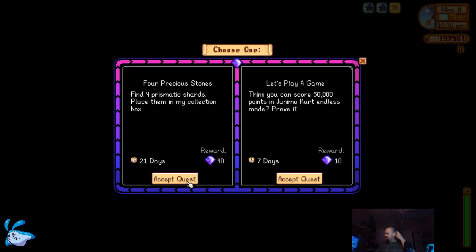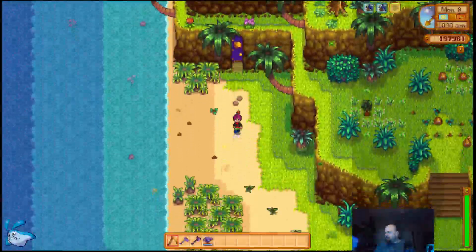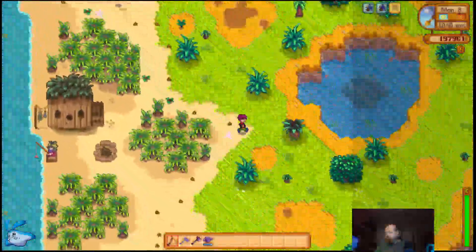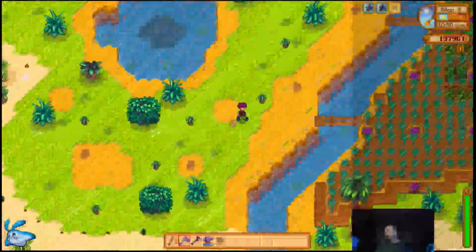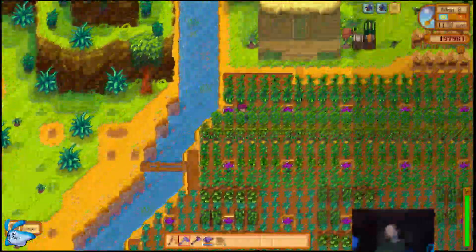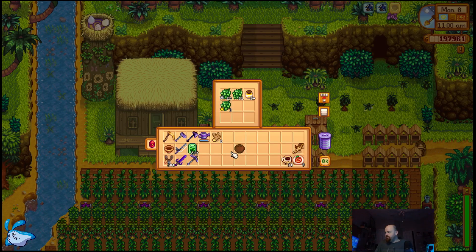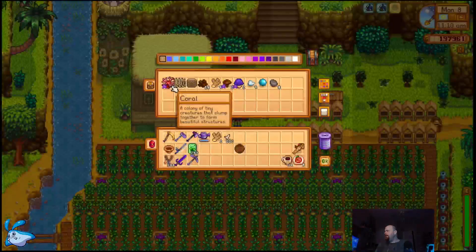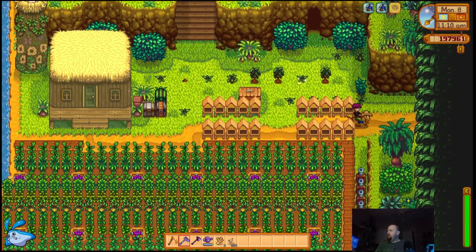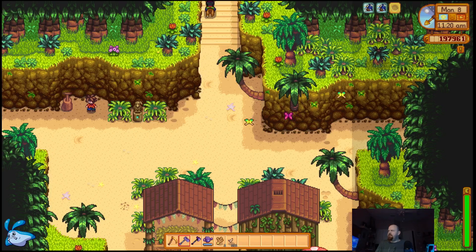Head up to the walnut room and see what we have here for objectives. Four prismatic shards — oh, two horrible ones. Yeah, I'm not gonna get the four prismatic shards, and I am not doing Junimo Cart. It's not required for perfection, so forget Junimo Cart. Thank god Junimo Cart's not required for perfection. So I'm not getting a walnut or key gems this week.